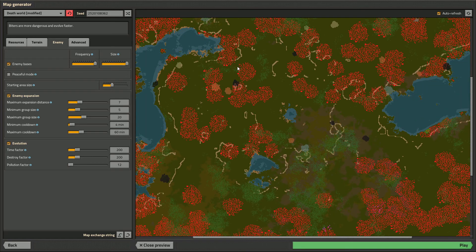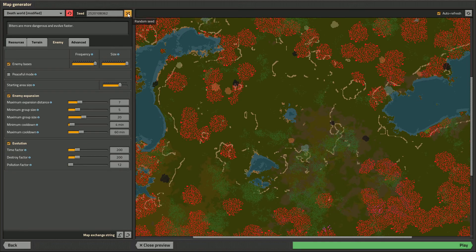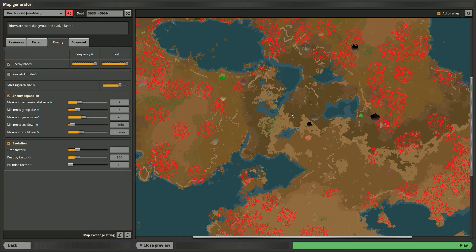Oh dear god, that looks absolutely terrible. I'm also just gonna set the starting area up a bit because I need the extra help. Let me just randomize the seed a couple times. This could work... Oh, I think I can't do this. Whatever, let's just do it.